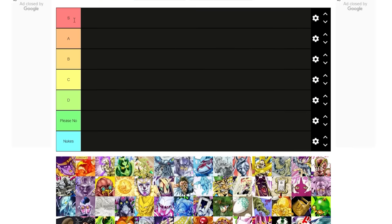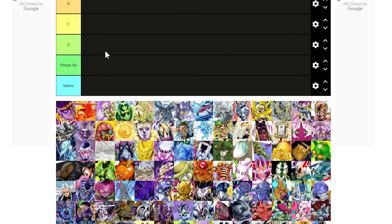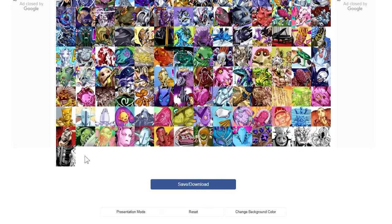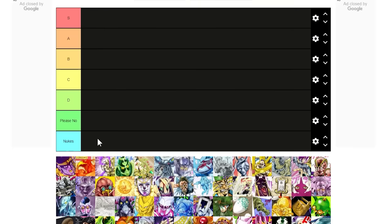So we've got our tiers here. They go from S right down to the 'please no' and the 'nukes' tier. The ones down the bottom are for stands that would be more of a detriment to actually have, and the nukes tier is for stands that would probably be detrimental to both ourselves and everyone else. These are all ranked in order, from the first stand of part three right through to the final stand of part eight.